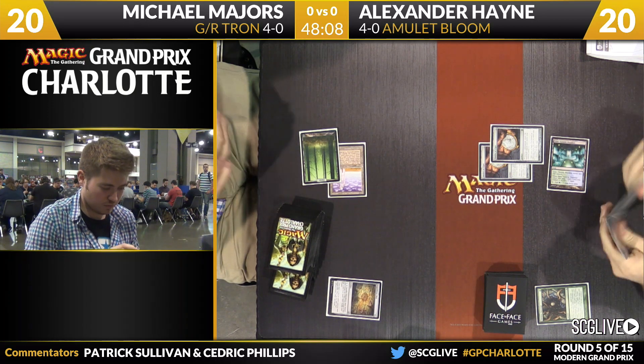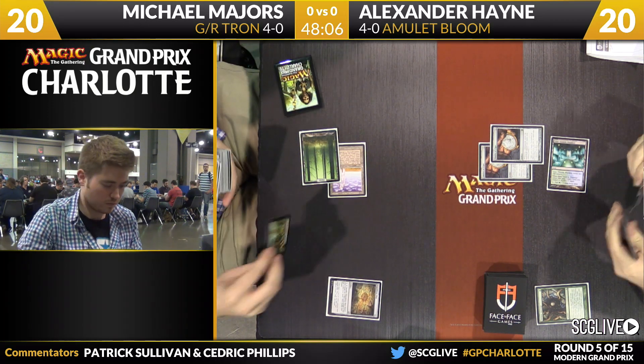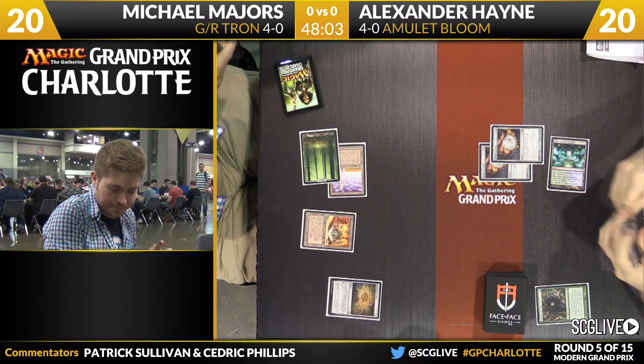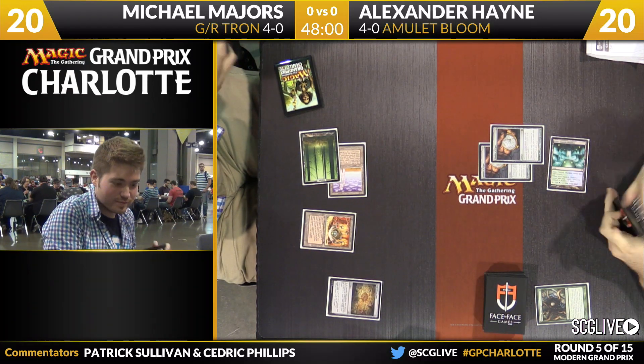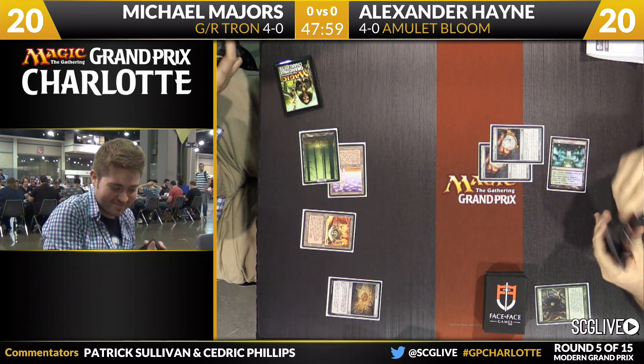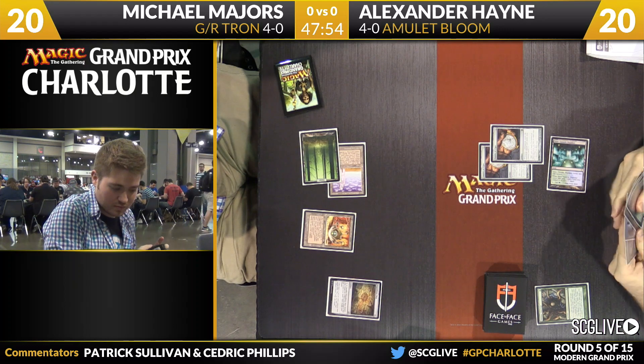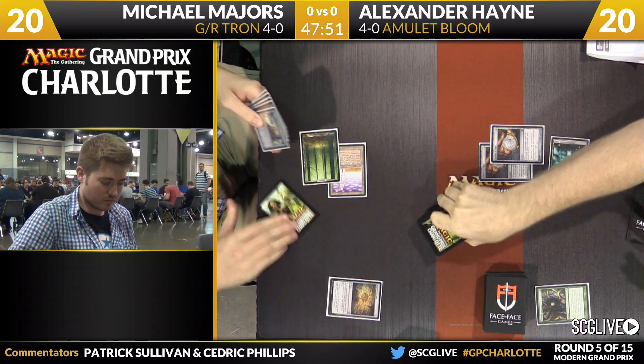Alexander with one four-drop to go get. So with another Bounce Land, Alexander's still capable of going crazy. Majors is going to search up the Urza's Mine. Maybe he's hoping for the best. It's always scary to play against both of these decks, because they always just feel like they're one turn or one card away from going absolutely crazy.